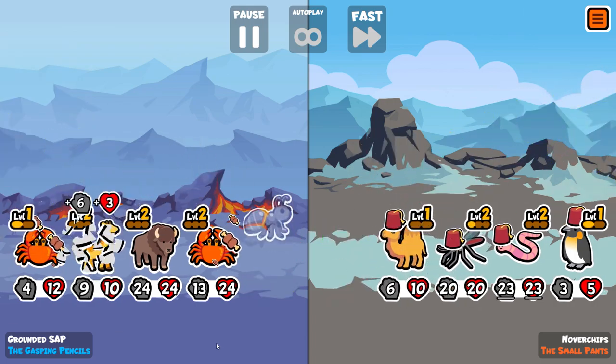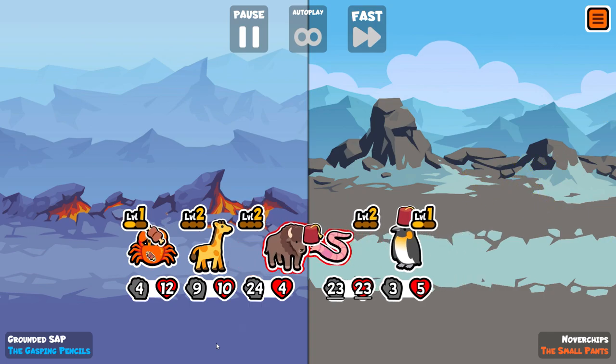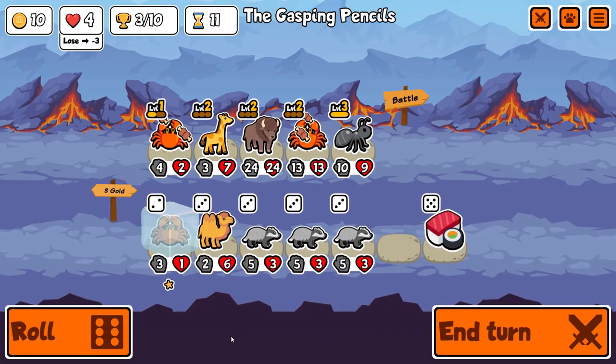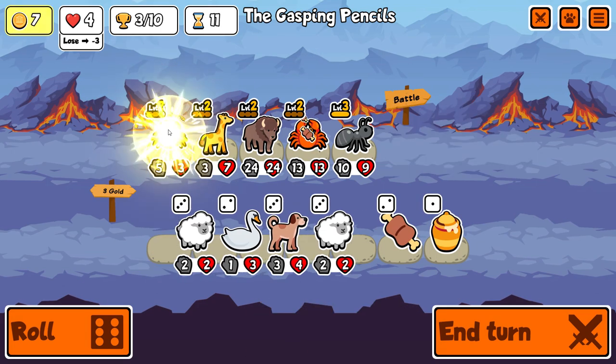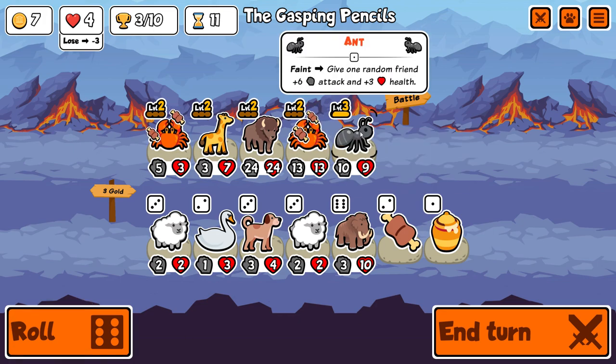I would quite like to get more than one level two Crab to really multiply up the effect of the Bison scaling. You can see there it makes such a huge difference to the Crab getting that injection of stats — I'm going to have just enough attack to kill their big Worm. So while this is going on in the background, maybe I should explain the Bounty a bit more clearly because it maybe wasn't the most obvious from the previous post on the channel.